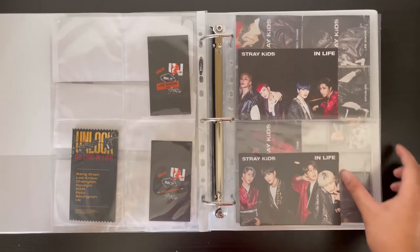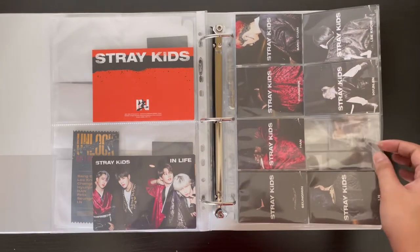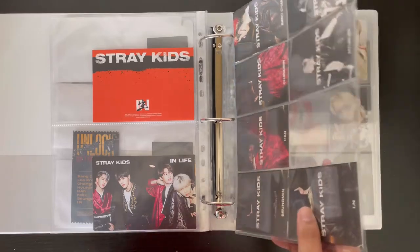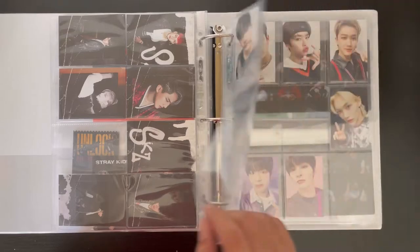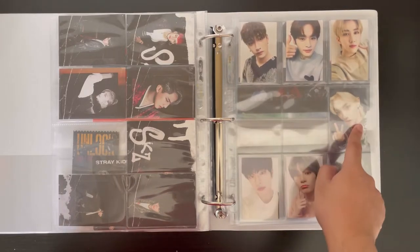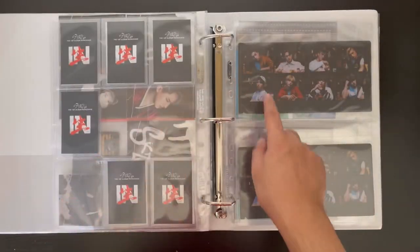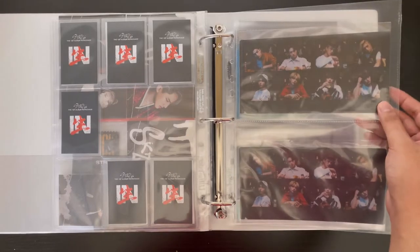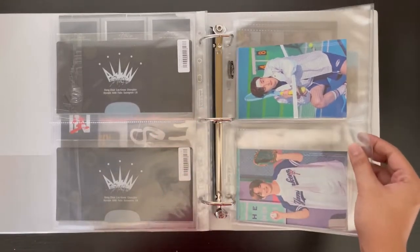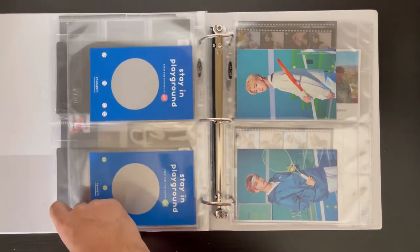There's a ticket for Go Live In Life, and two postcards. These are the pre-order benefits from Ktown for You — I'm just missing Felix. I wasn't supposed to collect these but since that's the only one I'm missing, why not. For the With Drama pre-order benefits there are two versions — standard and limited — and I'm missing Hyunjin, Han, and Felix for standard, and just Hyunjin and Han for limited. Then there are money holder inclusions from In Life and postcards from Stay In Playground.